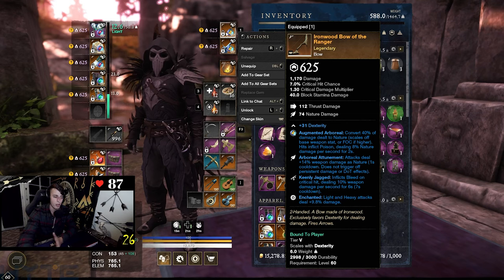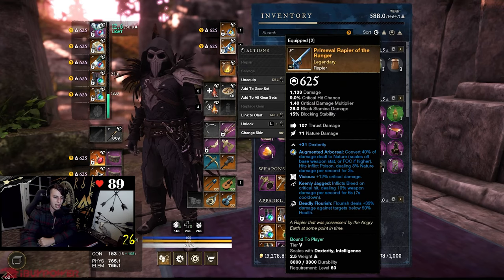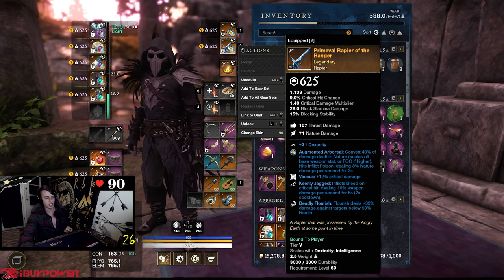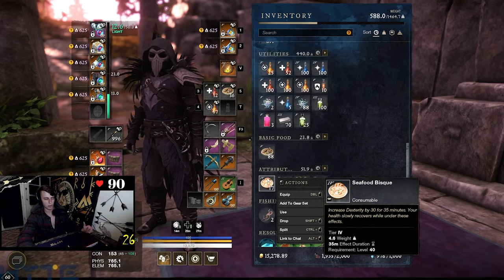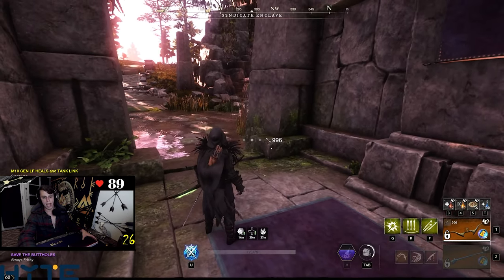My bow is my BiS — it's got Nature Damage Attunement, the nature damage gem, Keenly Jagged, and Enchanted. My rapier has Keenly Jagged, Vicious, and Deadly Flourish. I love Deadly Flourish — I know it doesn't work on the finish damage, but you still get bonus damage on Flourish when they're below 50%, and I'm typically using it below 50% to consume the Tondo bleeds. For buffs, I normally run a Tier 3 Hunting Stone — get Tier 5s if you can afford it — and the 30 or 40 DEX food, whatever your pockets can carry.